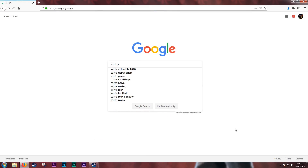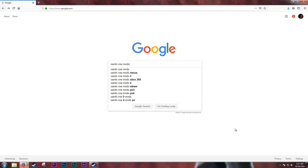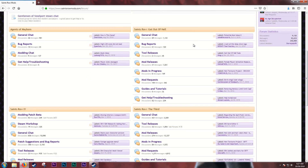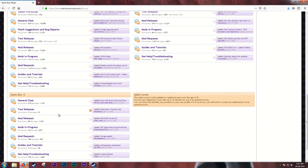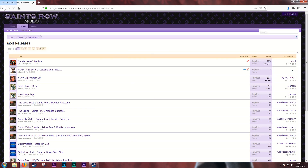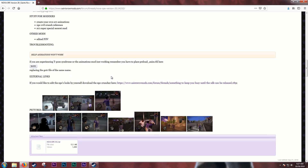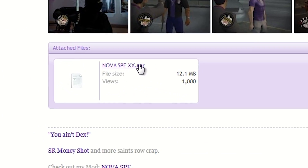While Gentleman of the Row is downloading, we can now go to saintrowmods.com for Nova SPE. At the front page, go down to Saints Row 2 Forums and click on Mod Releases. Nova SPE should be near the top of the first page. Here, you can check out all the juicy details of this mod, but for now, scroll down to the bottom of the first post to download it.